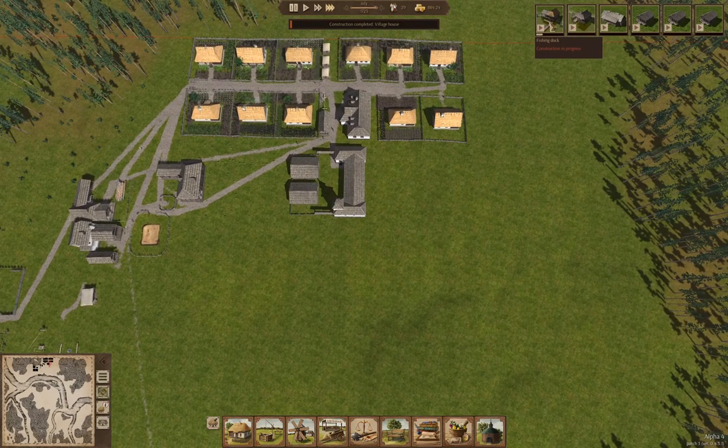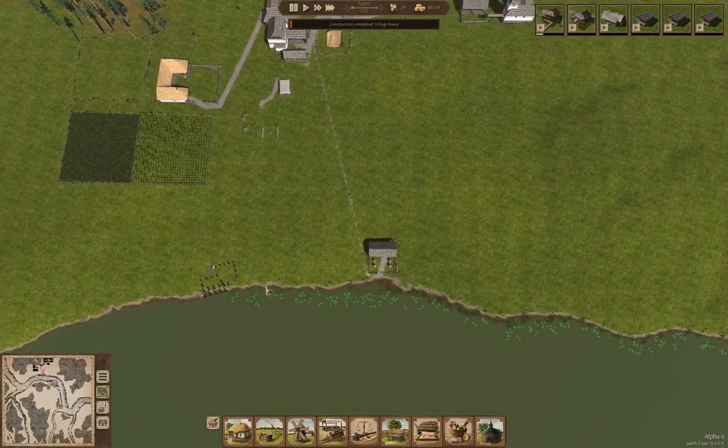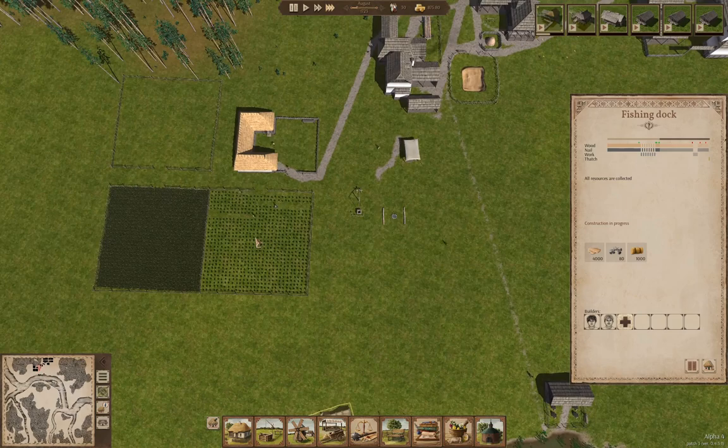Now we'll get the fishing dock underway. The resources are all there, so that dock will go up. Then the boatyard, and we'll order some boats — we'll have to hire a guy to run the boatyard. We're harvesting — good.